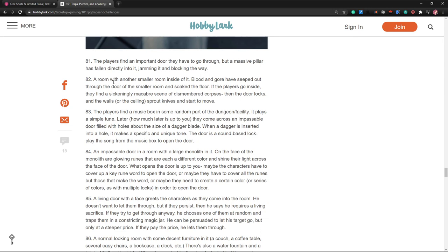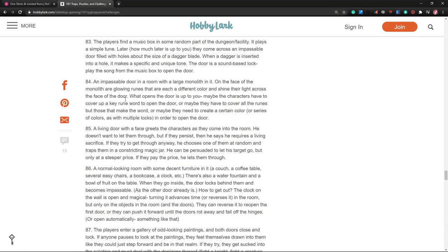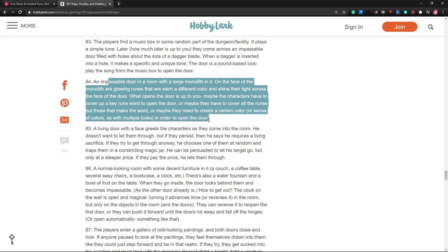Create a big central door with three to six keyholes — every key must be inserted to get it open, and each key is hidden in different parts — we're kind of doing that with our vending machine. Players find a music box in a random part of the dungeon that plays a simple tune, and later come across an impassable door. A room with a large monolith with growing runes each a different color shining their light across the face of the door.